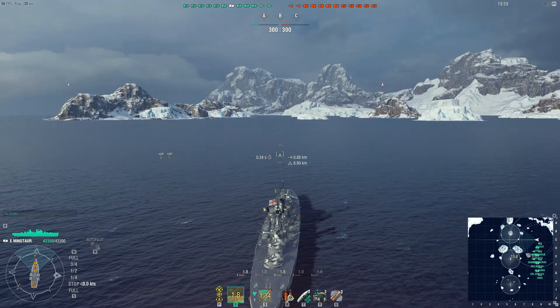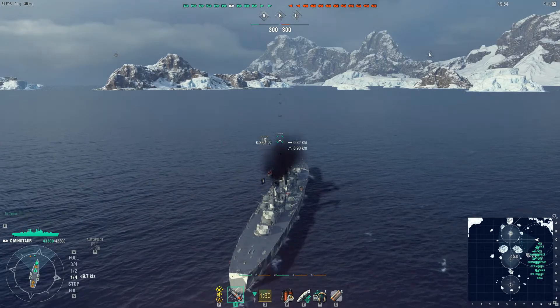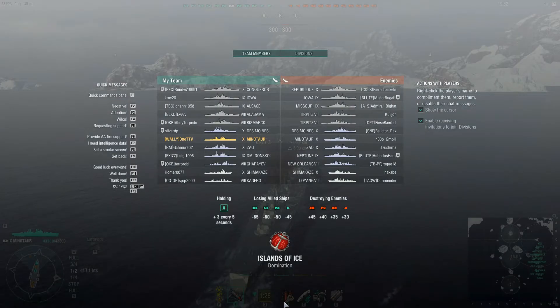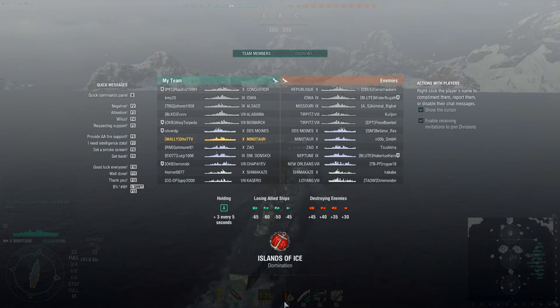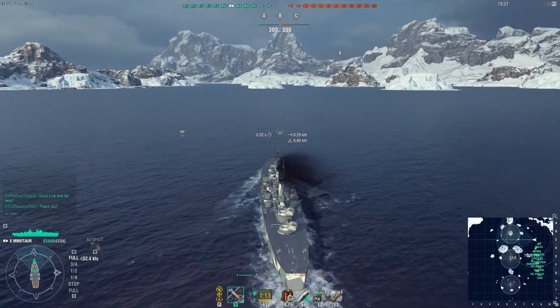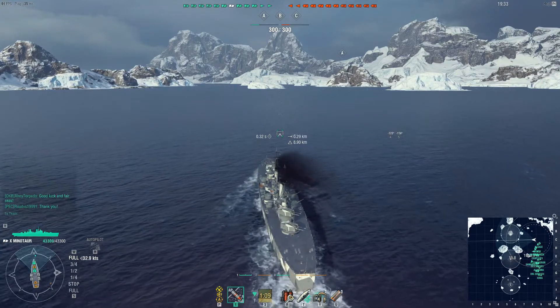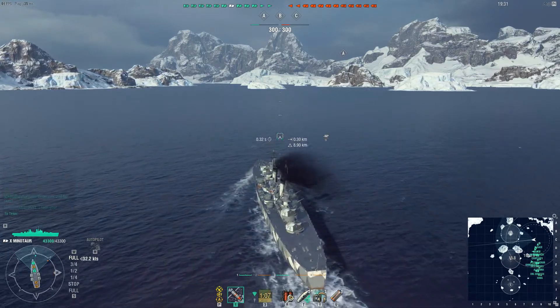Hello there guys and welcome, it's Otto once again. What I've got for you right now is a bit of a Minotaur game. It's probably not the best you've seen but it's just something I wanted to show and get out there. So Minotaur, tier 10 British cruiser — we've got the République on the enemy team, which is a tier 10 French battleship, Missouri over there, a couple of Klebers, Des Moines, Minotaur and Zao.